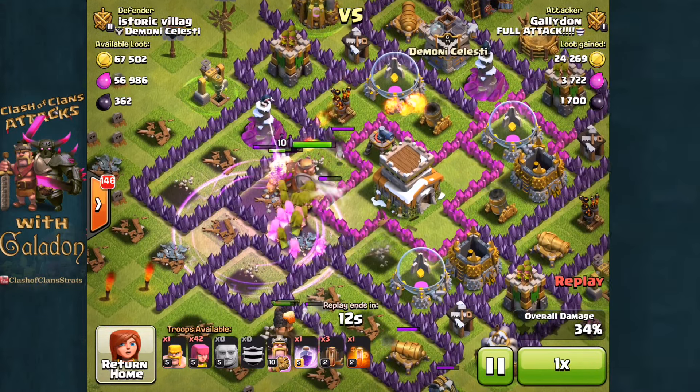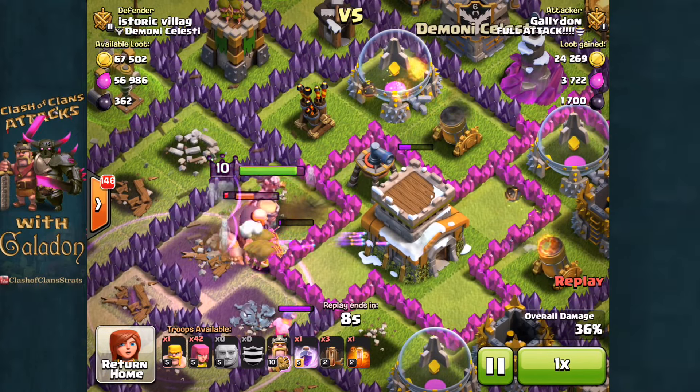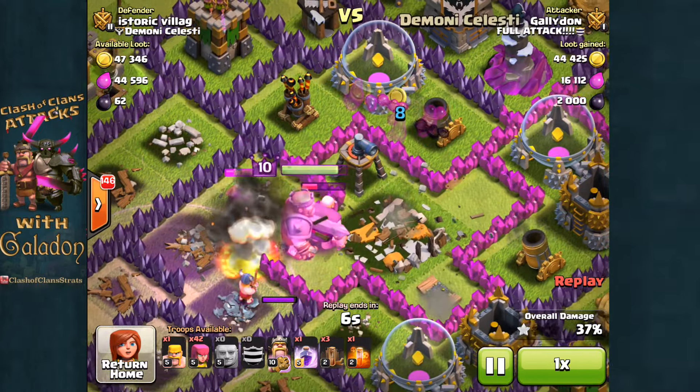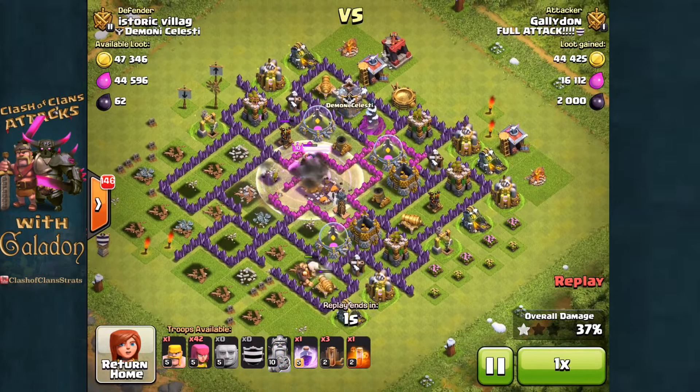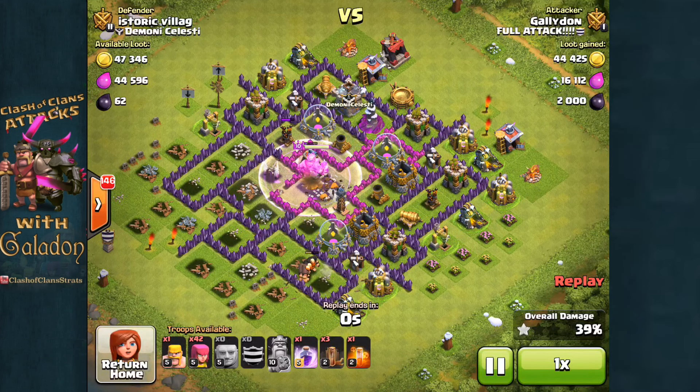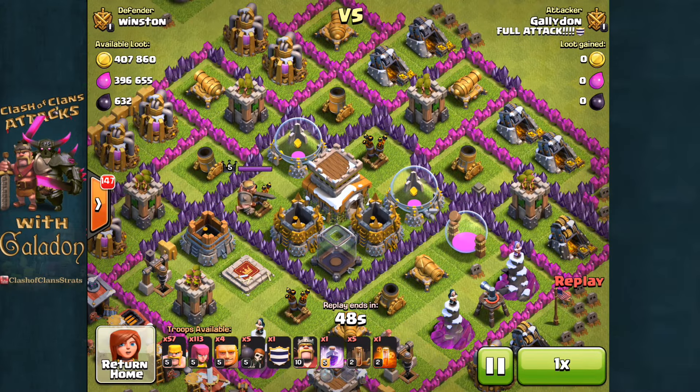1,700 directly into my pocket. I had an extra rage spell I didn't really need to drop, but I wanted four earthquake spells — I noticed I only had three and had accidentally trained an extra rage, so I dropped it. We got the town hall down, that brought me up to 2,000 dark elixir, and without any spent it was a pure profit of 2,000 of the dark stuff.